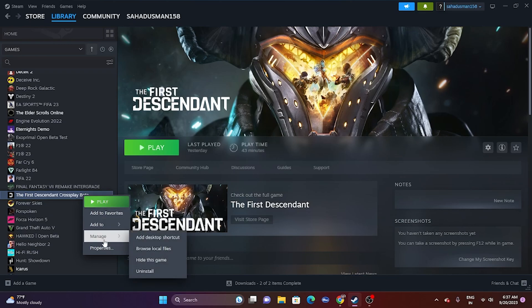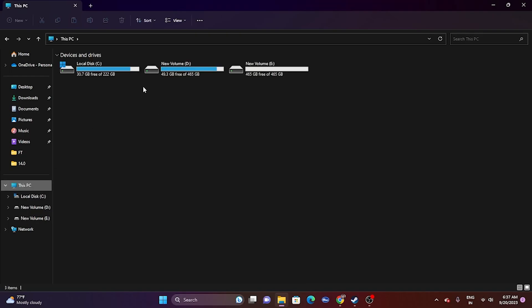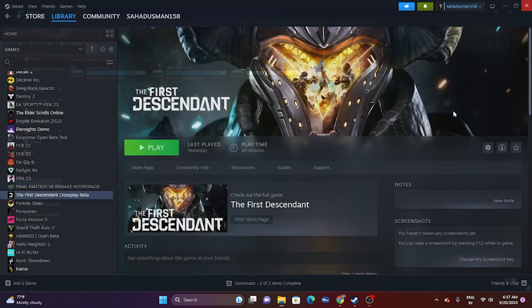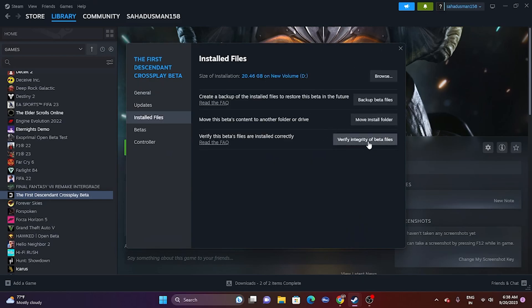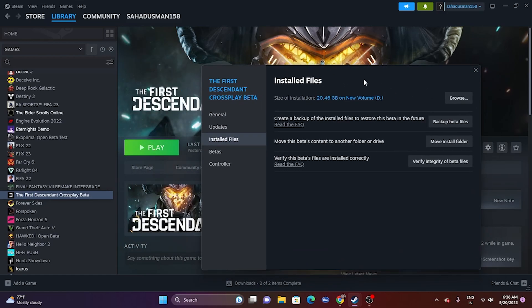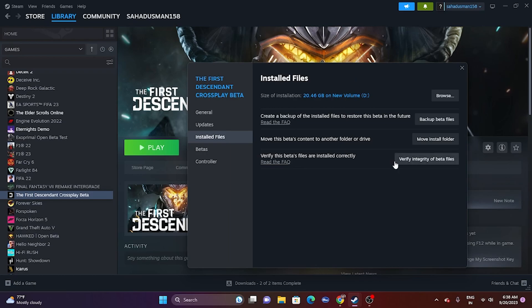Next, uninstall the game and reinstall it — but when reinstalling, do not put it back on the same local disk you uninstalled it from. Try a different local disk instead. Finally, verify the integrity of game files: right-click the game in Steam, go to Properties, then Installed Files, and click 'Verify Integrity of Game Files.' This will cross-check all files and fix any that are corrupted or missing.